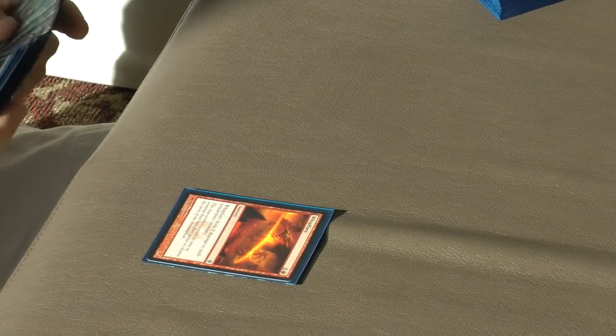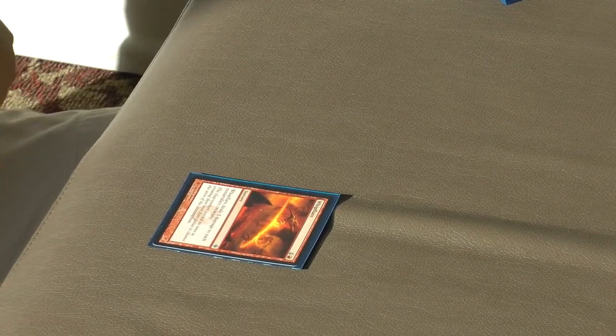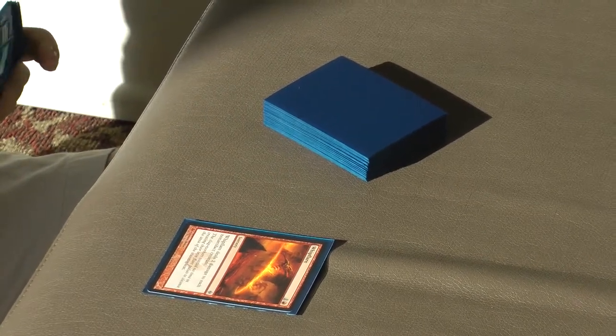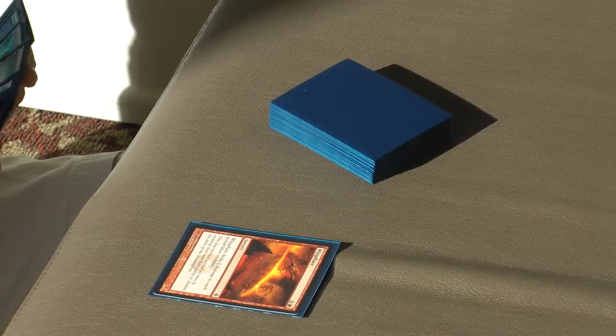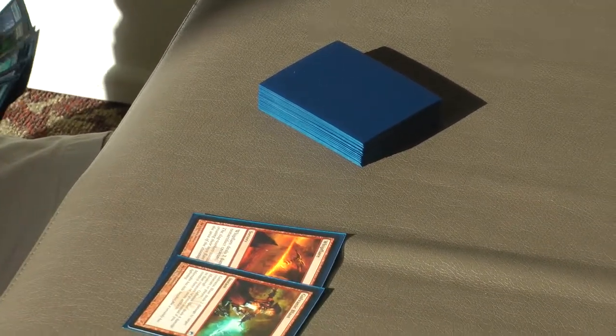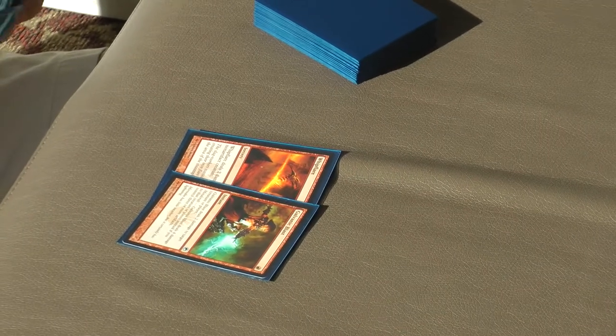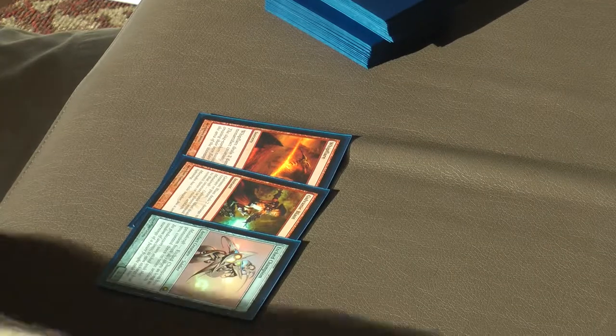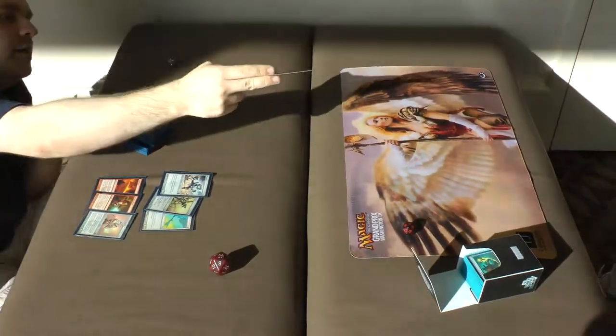What would you side out in this matchup? I side out Cursecatcher because everyone would counter everything like Thoughtcast and Spell Pierce, and that's it, I think. I brought in the Grafdigger's Cages. Next Sunday — see you for... Infect.